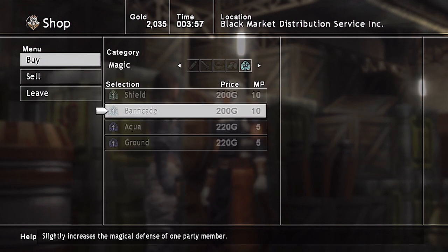And that's it. Everything else looks good. We can also buy spells, but we already found all these spells, so it's not really worth it.